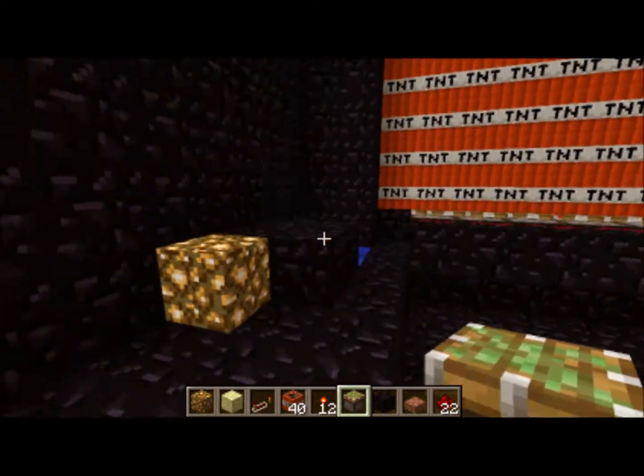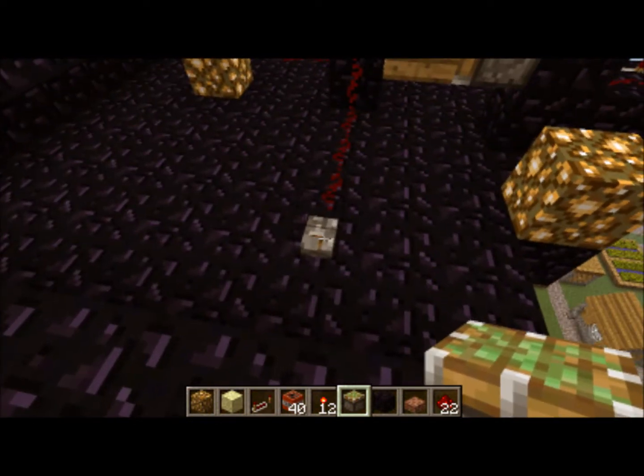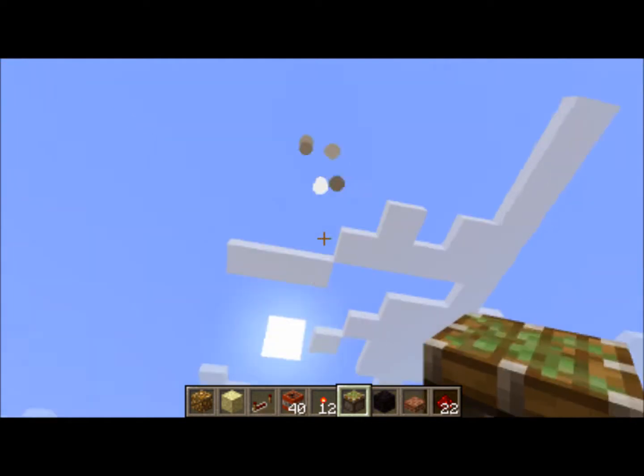What I'm going to do is flip the switch, turning it on, and go stand on that platform and watch. Alright, here we go. So now it should launch the TNT. Oh wow, that's more powerful than I thought.